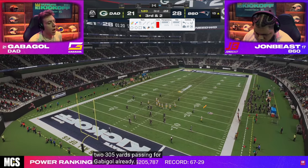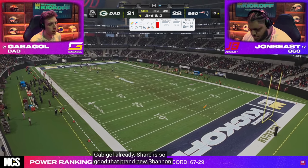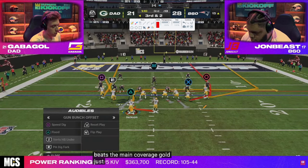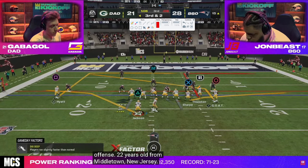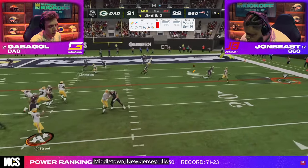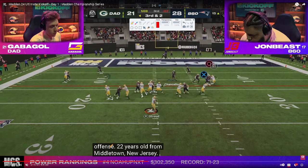Gabigol plays on conservative at this point in the year — he trusts his offense enough that he doesn't want any fluke fumble to prevent him from consistently scoring touchdowns. He goes to flood. Look at that flat route — wow — that's an interesting adjustment. I don't know what this is — is this manned up? That man coverage did not man cover — I feel like John actually had him right there.